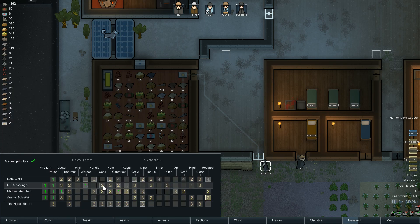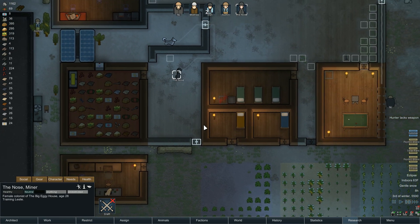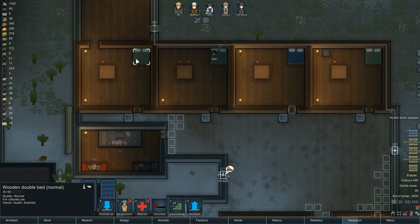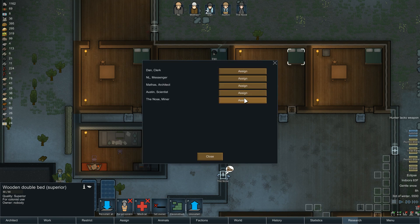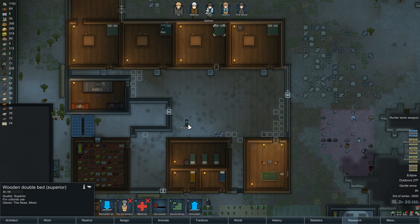We're going to make her... Who's a better cook? Ryan is six out of... We're going to upgrade her to number one cooker and number two miner. So her number one job is to cook — we'll explore that. But hey, go ahead, welcome yourself aboard. We also need to set her a bed. Austin's bed — this is not for medical use, we'll set the owner. Give it to The Nose. I don't know who we're going to rename The Nose yet. What are you doing? Training Leslie — that's not part of your deal here.